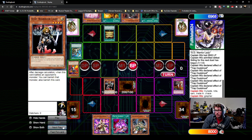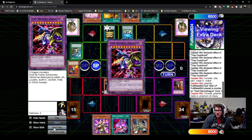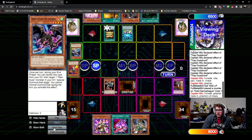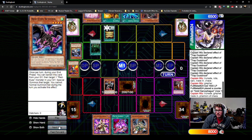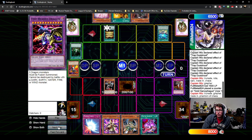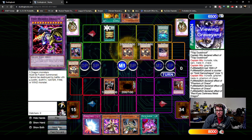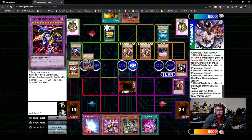I have DD Warrior Lady so I start applying pressure. Future Fusion for five dragons — that's tough for me. He's got Trunade, and then he Future Fusions again. Now he gets the Phantom of Chaos and he copies Red MD, Red MD, Red MD. He forces the Warrior Lady, forces the Warrior Lady — but I have the Raikou!